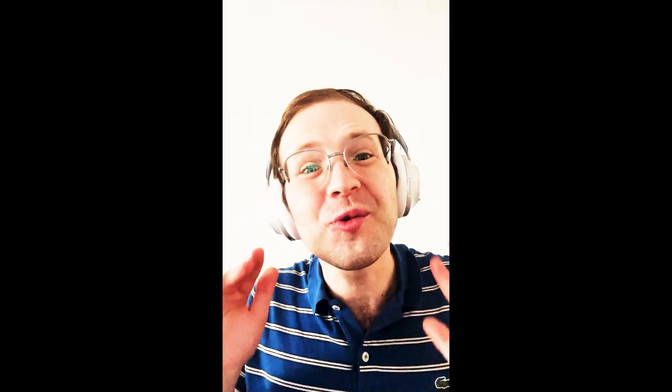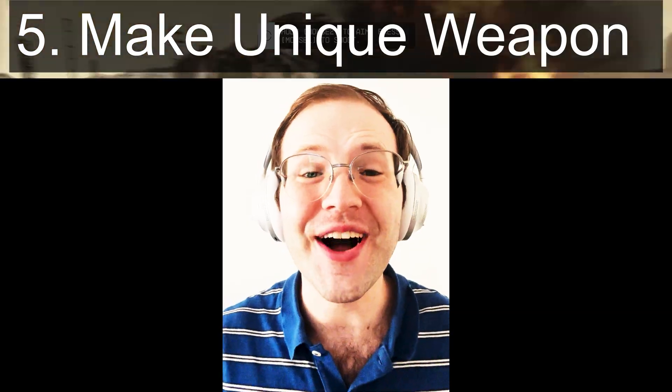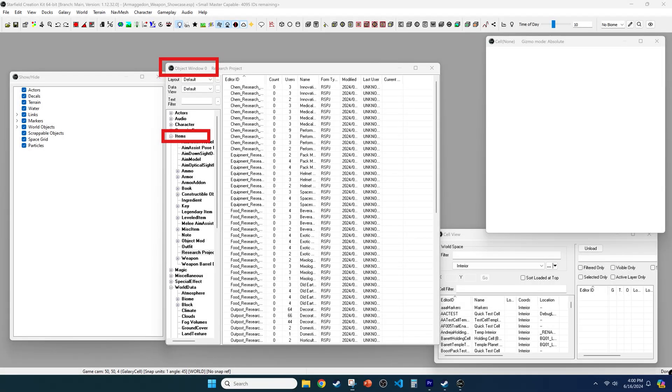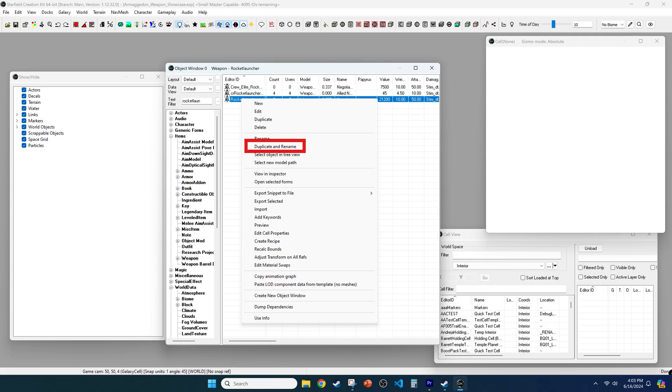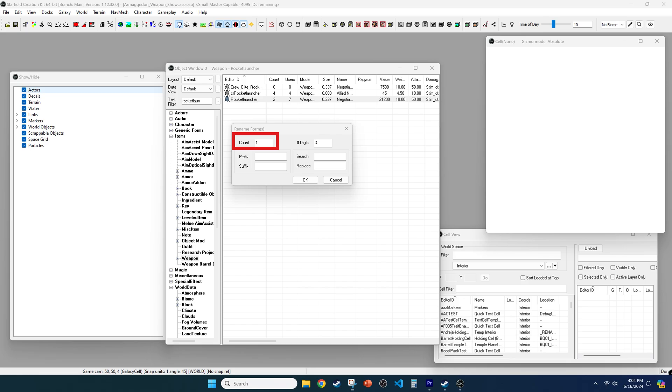Now we are ready to get going on making our mod. For step five, click Items in the object window to expand the category and then select Weapons. You can also search for a specific weapon using the item filter. In our case we want the Negotiator, which is coded as rocket launcher. Once you find your desired item, right click on it and select Duplicate and Rename, making only one duplicate for this video.